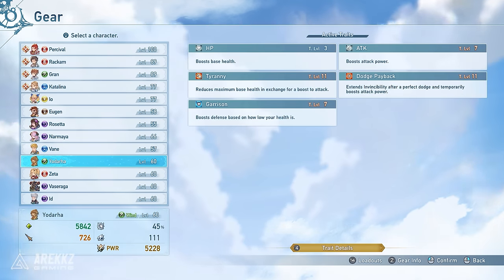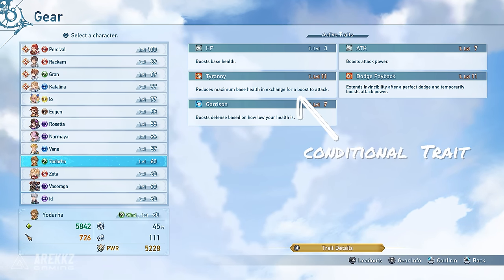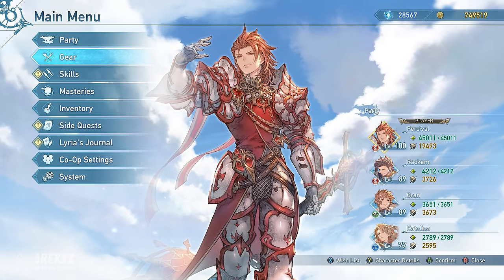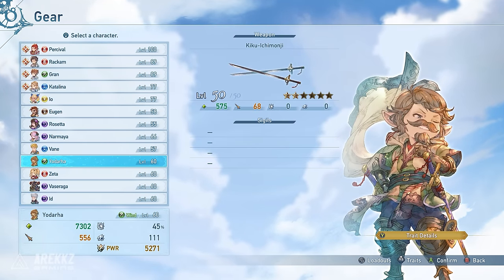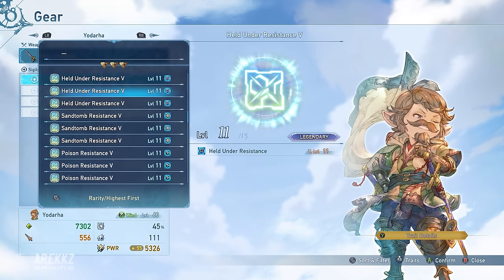Some of these traits are also conditional, meaning that you only get the benefit of increased attack if you sacrifice some health in return, like the ever popular tyranny sigil. You can equip these sigils in the gear menu, and initially you only have a few slots, but as you progress through the mastery tree, you will unlock new slots for a total of 10.